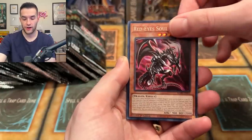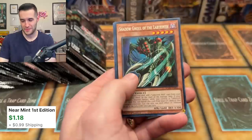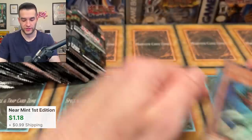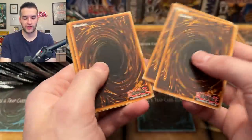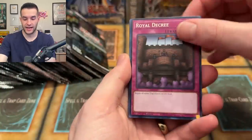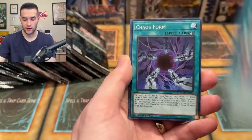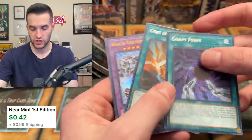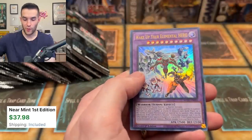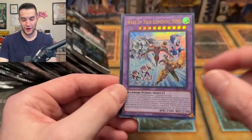There are a couple of really weird choices at the collector rare spot. Avramax is a collector rare. The big Gate Guardian fusion doesn't get a collector rare unfortunately, but it's nice that the original one does. Chaos Form — super good to see, though it's just a rare. Wake Up Your Elemental Hero — ultra rare!